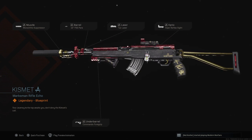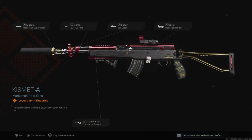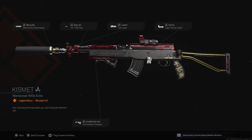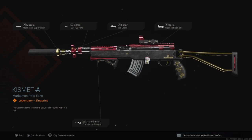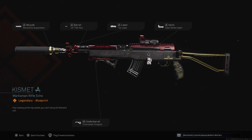Cosmetically, it doesn't look too bad. I actually like the black, red, and gold on it. Attachment-wise, we'll obviously change some of that stuff up. The Monolithic's probably good on it, the Commando Foregrip's probably okay on it. You might want to run an optic — up to you guys. Tac Laser, I don't know. And the barrel, I don't know.